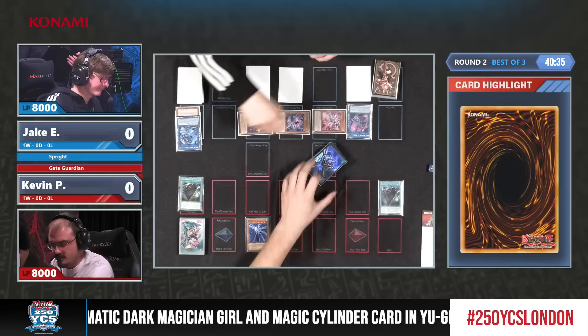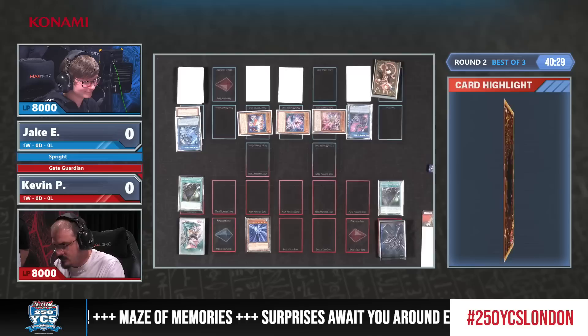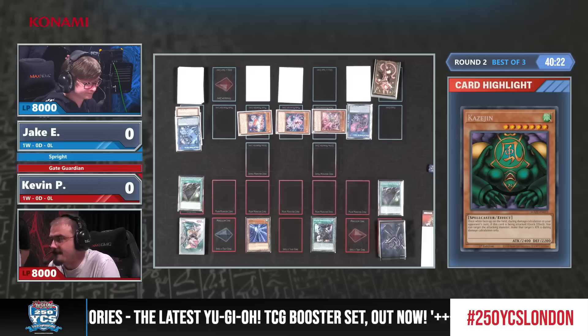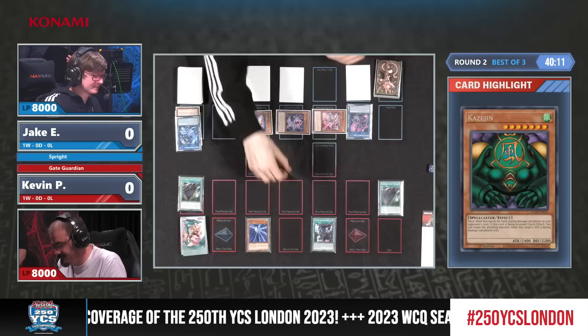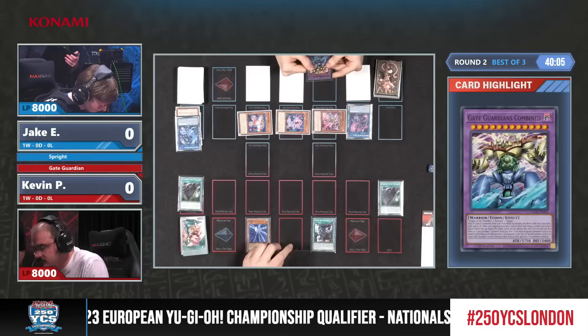Sui Jin hits the field — that's a one-of in his deck. He's playing double Cartagene actually, but only one Sui Jin. This picture alone is great — Sui Jin in the spell and trap zone. There's also Fusion Deployment, which makes sense. We saw it in round one in the Despia deck, but now we see it in Gate Guardian.